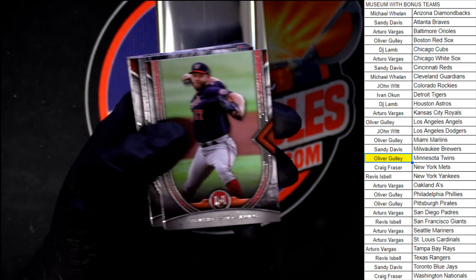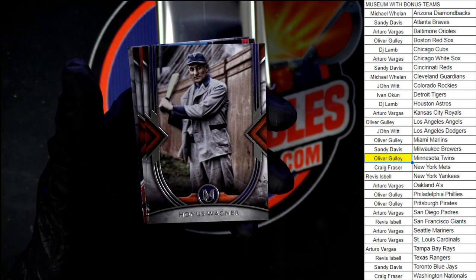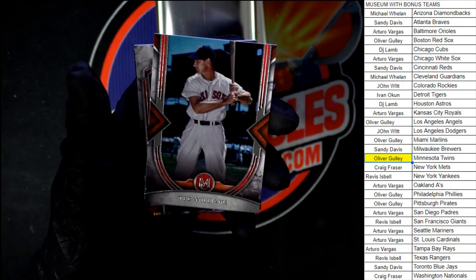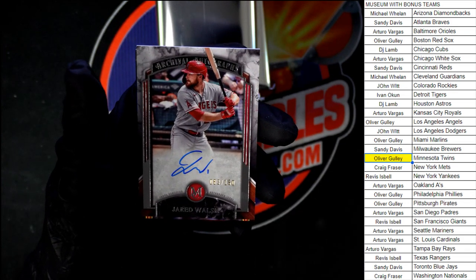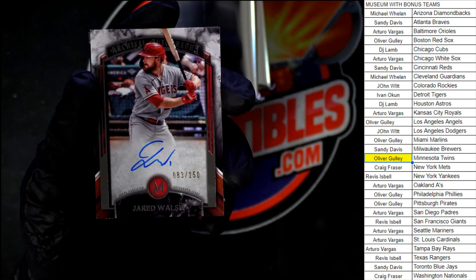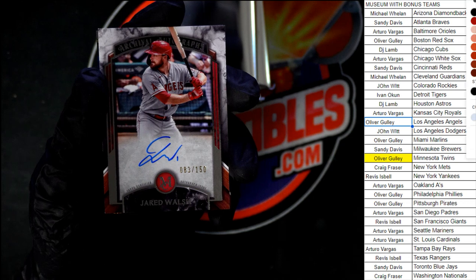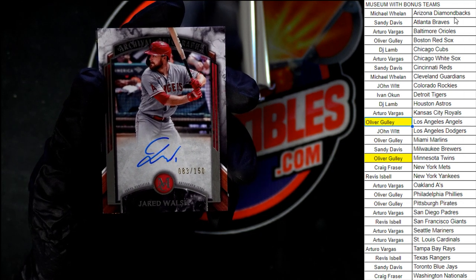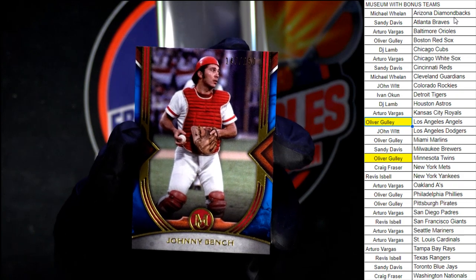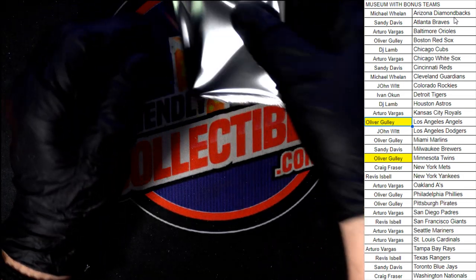We got Strasburg. You've got a slight sliver of red with your black patch there. Wagner up after that — oh, nice. Ted Williams after that. And our hit in this pack: 83 out of 150, Jared Walsh for the Angels, going to Oliver G. with the Angels. Behind that, 147 out of 150 on the Johnny Bench. There it is — 147 out of 150 on the Johnny Bench.